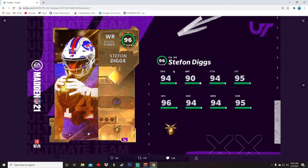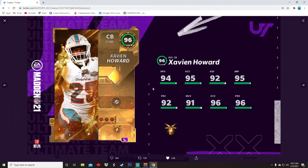Here's the first card: 96 overall Stefan Diggs. This card art is amazing, it's beautiful — that is so clean. 94 speed, 90 jumping, 94 catch, 95 catching in traffic, 96 back, 94 short, 94 medium, 95 deep. I wish Stefan Diggs was a little bit faster — he's my favorite receiver in Madden right now — but it's still an upgrade.